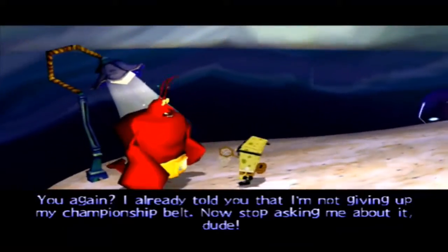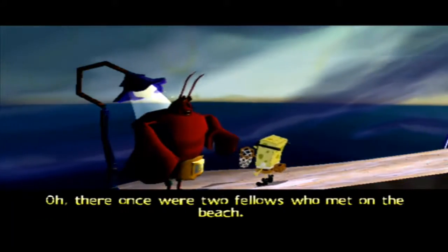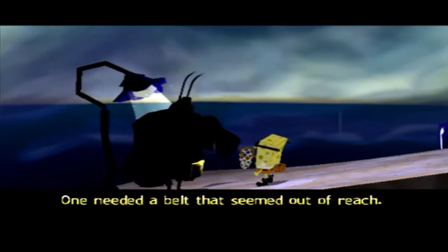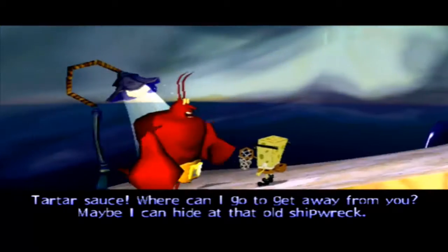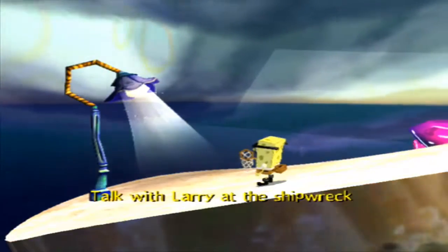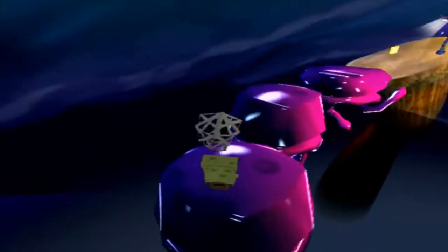Looks like there's Larry. Hello, Larry! Larry says: 'You again? I already told you I'm not giving up my championship belt. Now stop asking me about it, dude.' SpongeBob sings: 'Oh, there once were two fellows who met on the beach. One needed a belt that seemed out of reach. It had a big letter that would open a treasure, but the big guy you are did not want to remove it.' Larry responds: 'Tartar sauce! Where can I go to get away from you? Maybe I can hide at that old shipwreck.' I'm pretty sure you can't hide at the old shipwreck seeing that you just told me. Also, how did you manage to jump that high?